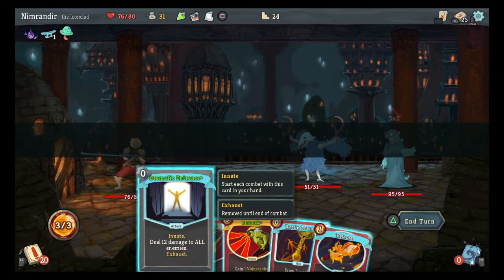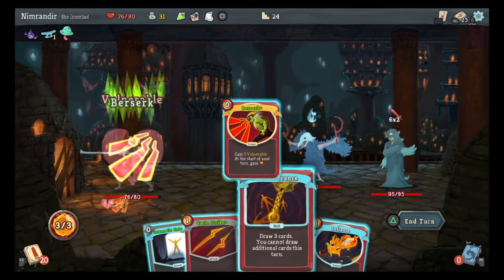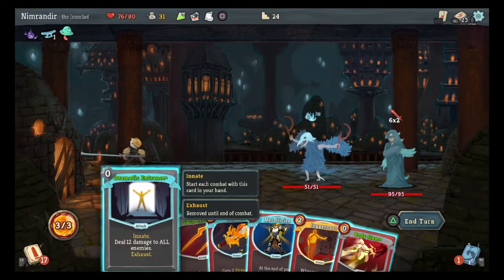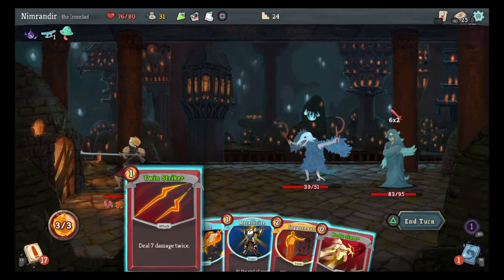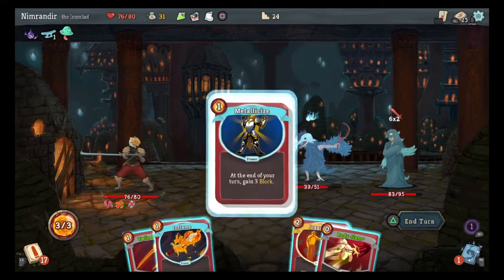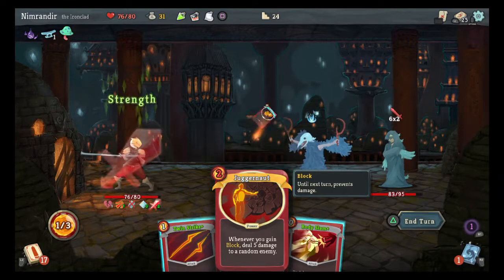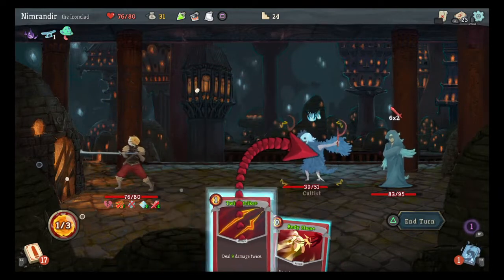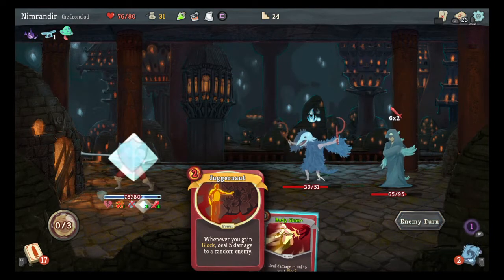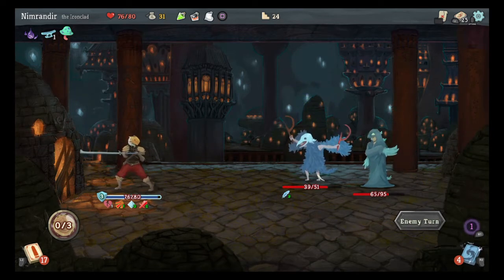Oh, I have one of those Cultist guys. I have many free cards. I'll do my Dramatic Entrance right away — I probably should have Inflamed first, but oh well. Actually that feels like maybe the right play. Hit the Chosen twice, call it a turn. So I'm going to take like 9 damage, which is a little unfortunate. But now I've got four energy, I can double Rage.